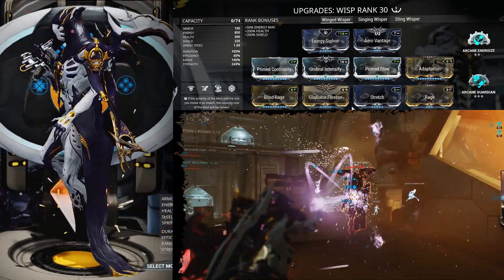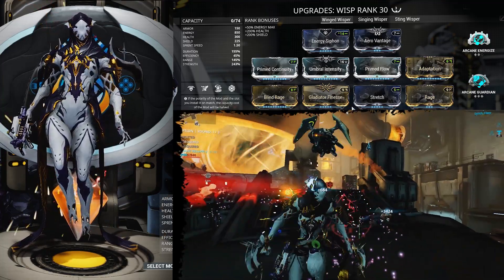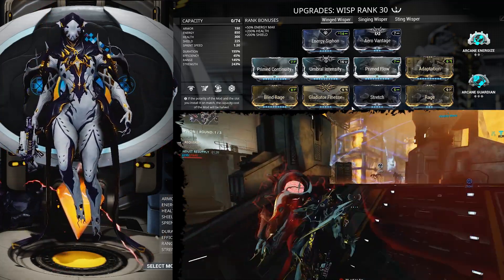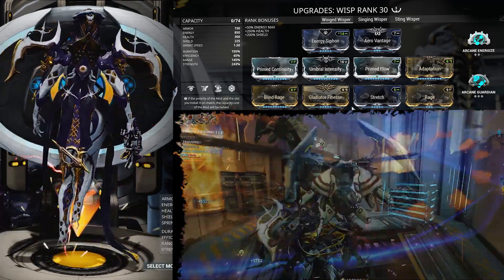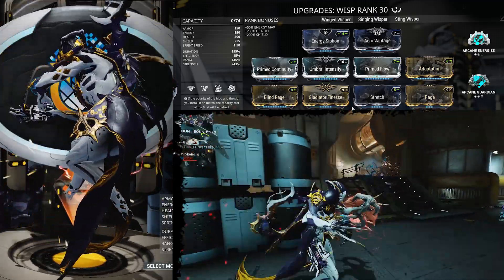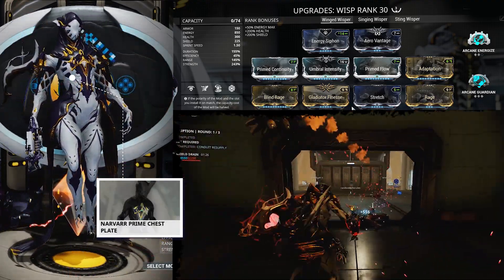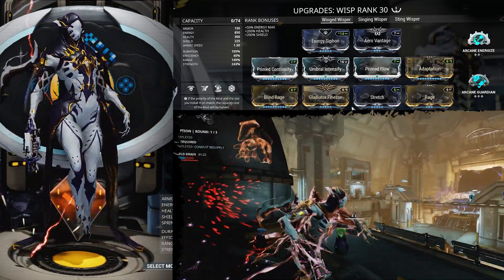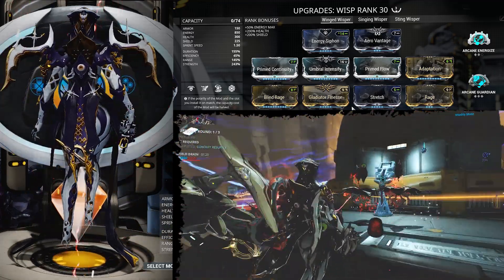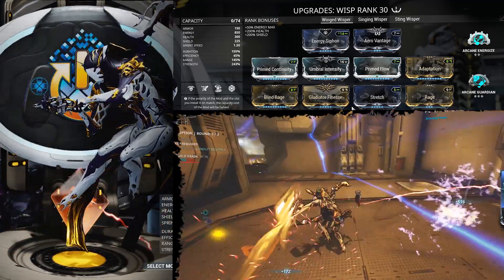Starting from the top left to right, we have Energy Siphon, Aerial Vantage, Primed Continuity, Umbral Intensify, Primed Flow, Adaptation, Blind Rage, Gladiator Fitness, Stretch, and Rage. Our Arcanes are Arcane Energize and Arcane Guardian. With a duration of 155%, efficiency 45%, range 145%, and strength 243%, this build offers a lot of energy at a high cost.